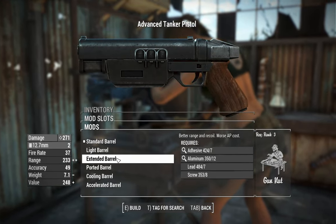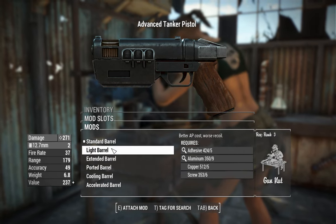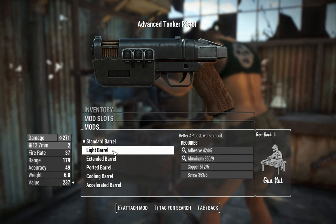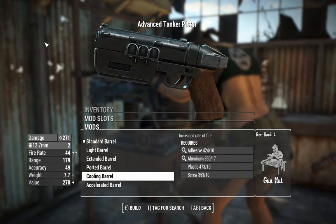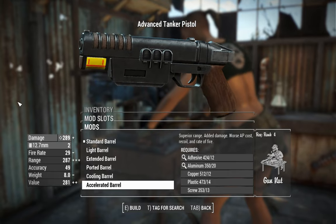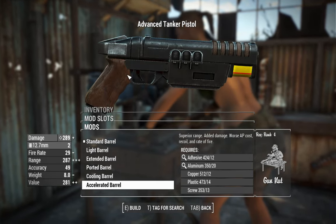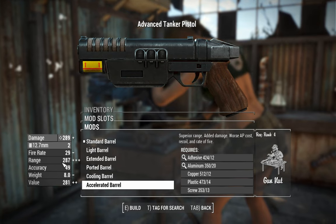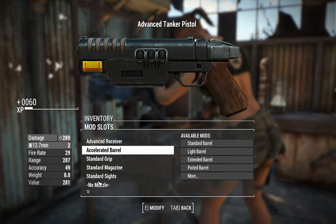You can extend the barrel a little bit as well, so the nominal barrel length goes up. Since gunslinger gives you a bunch of range boosts anyway, you can probably get away at closer range using a standard barrel just to maximize AP usage. There's also a light barrel, extended, ported, and a cooling option which increases your fire rate — it's got these pipes on it for greebling that cools it down somehow. An accelerated barrel looks like a fusion cell at the end, increases damage but worsens AP cost and reduces rate of fire. But look at that range — you'll be able to hit anything from rendered distance, so why not go full damage and make this thing sniper status.